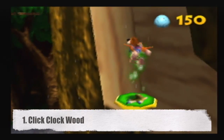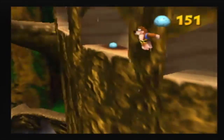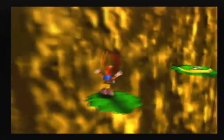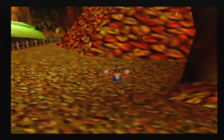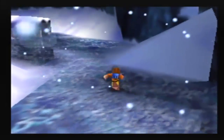Number 1, Click Clock Wood. This nature-themed world is truly unique. It's one decent-sized world surrounding this huge tree, but when you step through different doors in the entry hall, you see the same world in different seasons. And while it's true that each season presents its own visual appeal, this actually has a big effect on the gameplay. First of all, whole layouts can change — like the autumn leaves creating hills to run up, the summer drying out the river, or winter freezing the river into an ice floor and covering surfaces in slippery snow.